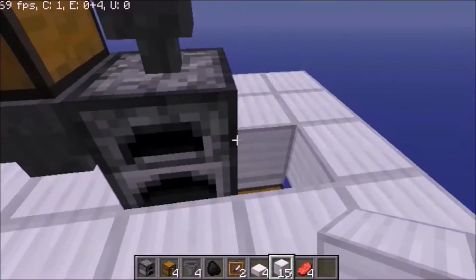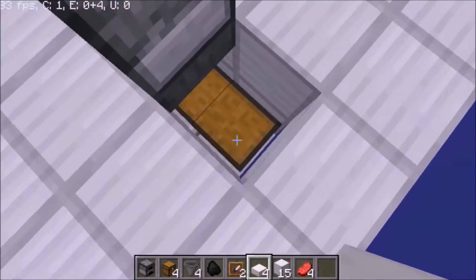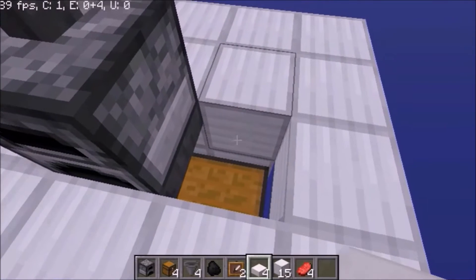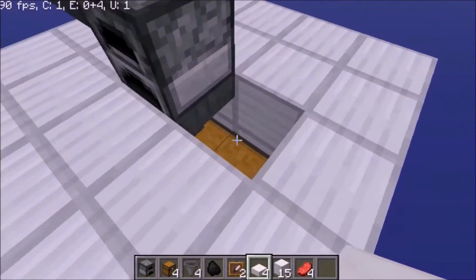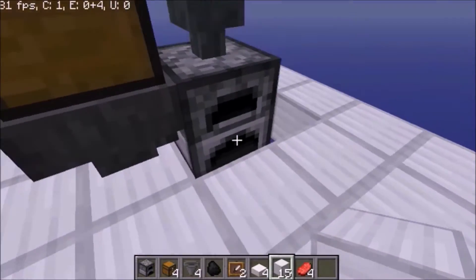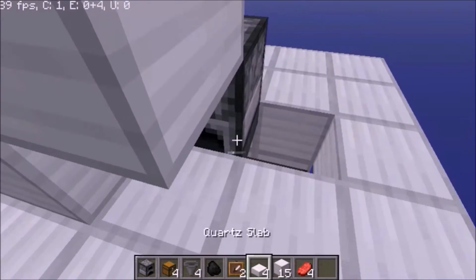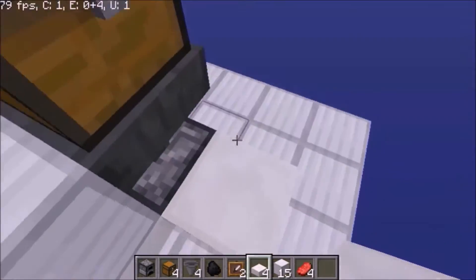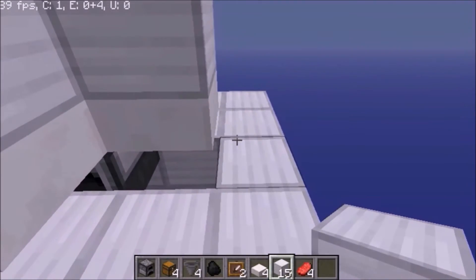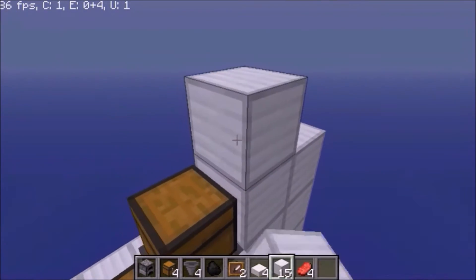Add it. Okay, now if you just want to use any hoppers, you can just cover them with some blocks. Start the chest. If you need to use any hoppers, that's how they are moving. Now let's go. You can use shift, shift like that.